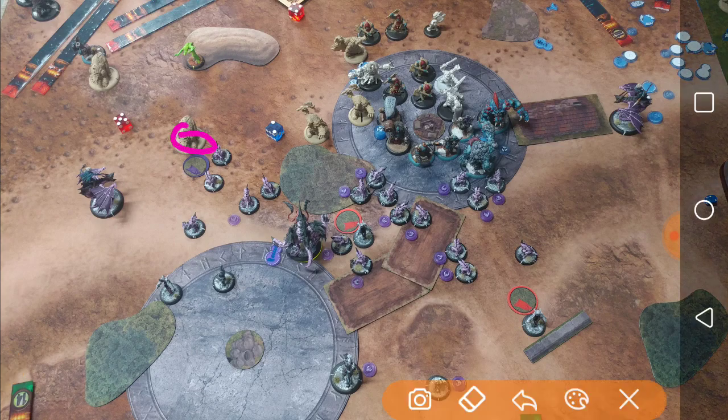I really wanted to kill this bear over here to score that flag. But unfortunately, both of these shredders were outside of 12 of Abby. They still benefit from her feat because they were currently in it when the feat went off. And they still benefited from Alpha Hunter, because Alpha Hunter is beginning their activations. So they got there and hit the bear, but they couldn't buy attacks afterwards and did not kill the bear. So I did not score that flag.